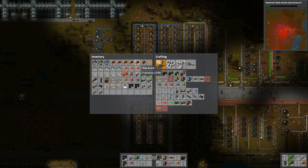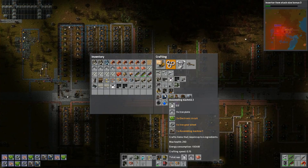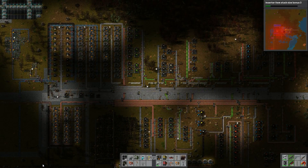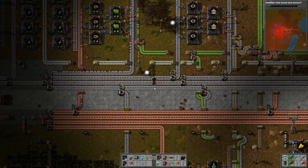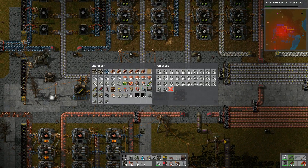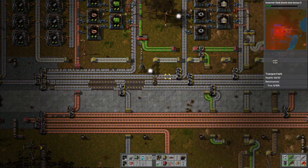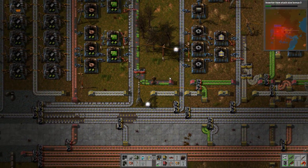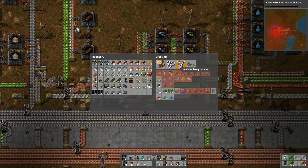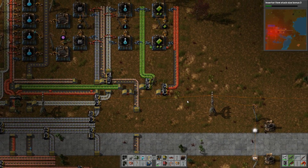So what I'm going to do is double the production of efficiency modules. Double the efficiency modules — get some iron, get lots of these. Hopefully we can replace more of the base or put lots of nice efficiency modules everywhere.